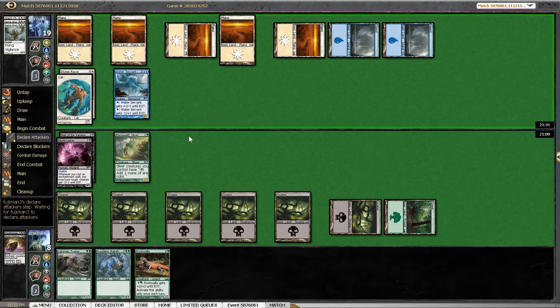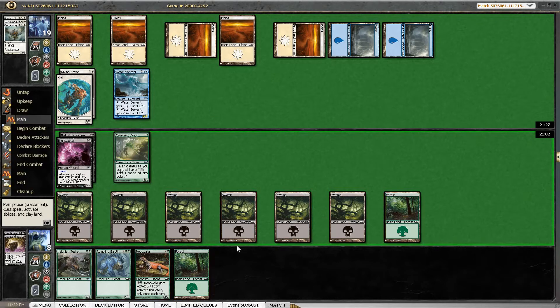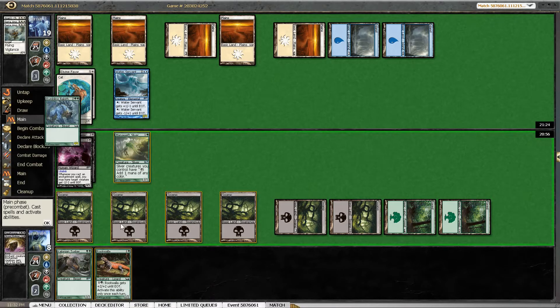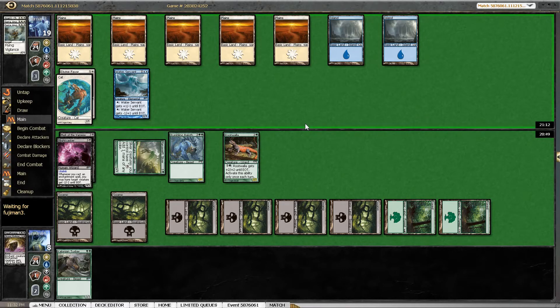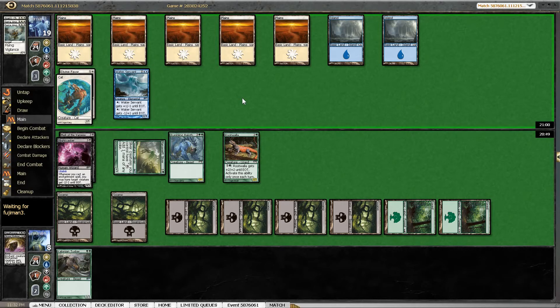If our opponent thinks that we are not playing around Celestial Flare, then he attacks with the cat. But because we've shown our willingness to do so, he's better off not attacking — that puts him in a pretty bad spot. I would love to keep the Manalith Sliver around somehow to play around Celestial Flare a little more, but I think we are fine the way things are. We can start keeping up Manalith Sliver and the activated ability of Rootwalla starting next turn, once we've figured out what to do against the Water Servant. It's pretty difficult to kill the Water Servant while playing around Celestial Flare.